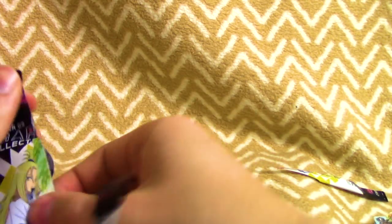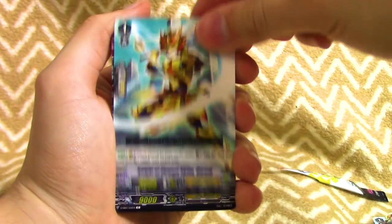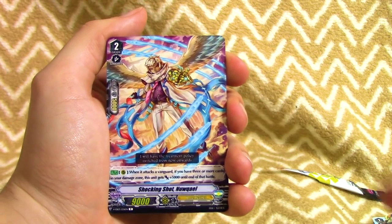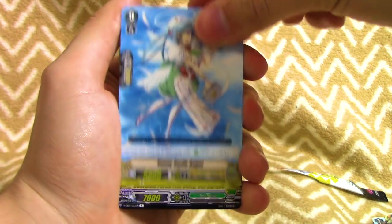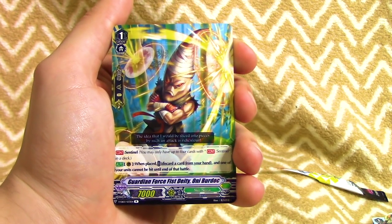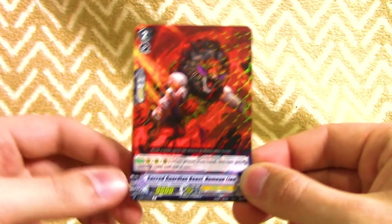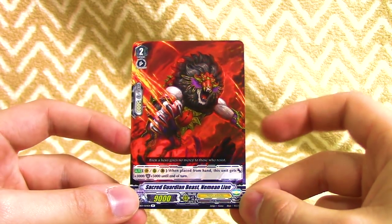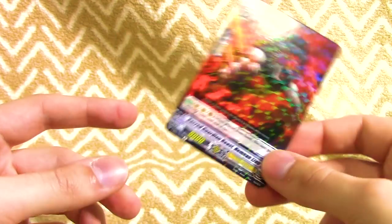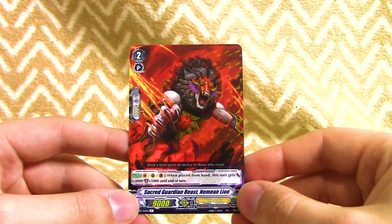Last pack - Maiden of Salix, Gareth again, Shocking Shot, Nwikial, draw trigger for Angel Feather, shield trigger for Angel Feather. Our first rare is the Grade 1 Neo Nectar PG. And finally, Secret Guardian Beast Nemean Lion - when it's placed it gets 3K or 5K in shield, so it's good for shielding or extending attacks and hitting those 22K or 12K numbers against excel and protect clan base vanguards. And that's pretty much it - that was the entire box.